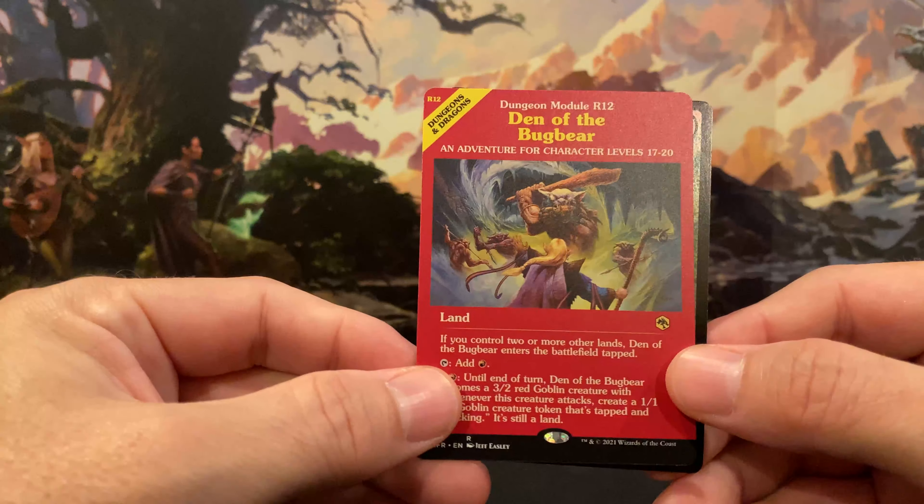We have another Rare — Westgate Regent. Oh, it's a Vampire. And our foil card is a Common — you hear something on watch. That's the first Common Foil we've pulled in a while. And we haven't pulled any Mythics yet — just Rares.